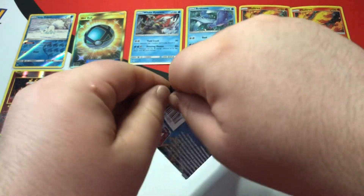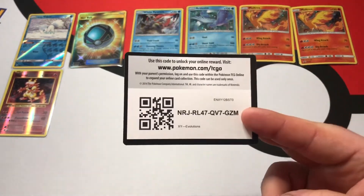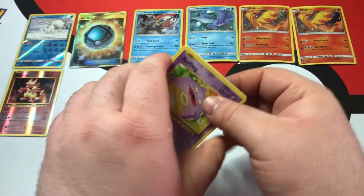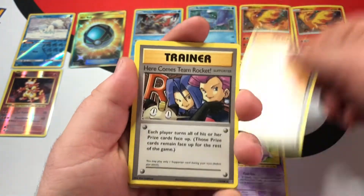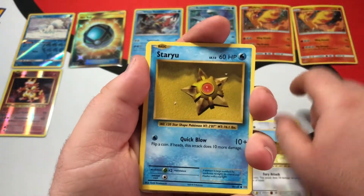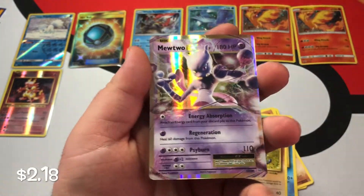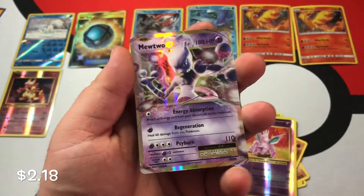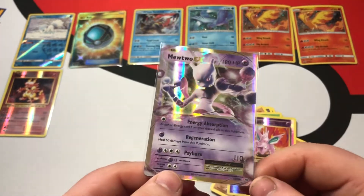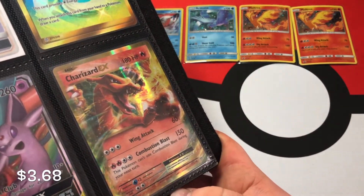Moving on to the second XY Evolutions pack. Three from the back. We've got Koffing, Revive, Here Comes Team Rocket — never seen that — Machop, Weedle, Doduo, Staryu, Onix, Reverse Holo Nidorino. That's cool. And then — Mewtwo EX! Let's get it! Awesome! The EX cards in this are beautiful — the border shines. Last time I opened an Evolutions pack I actually managed to pull a Charizard EX, which I'm very happy with.